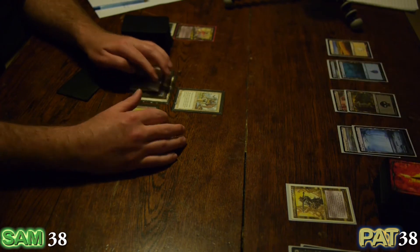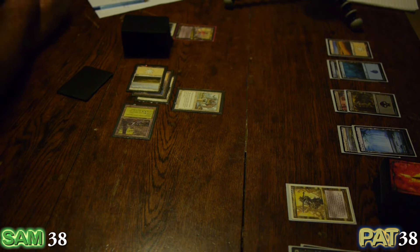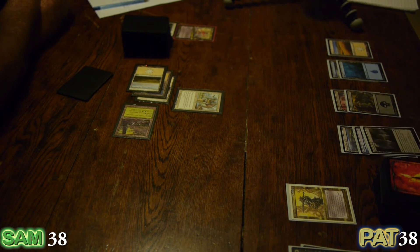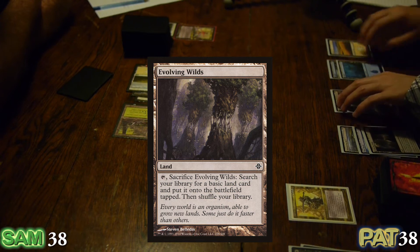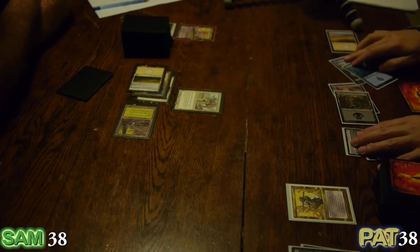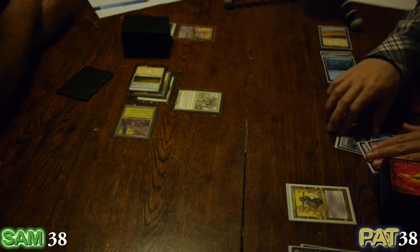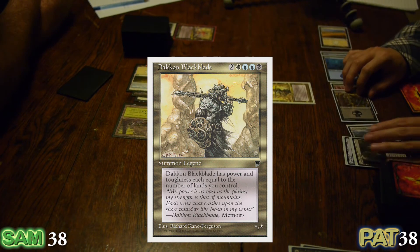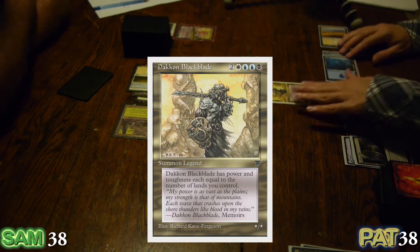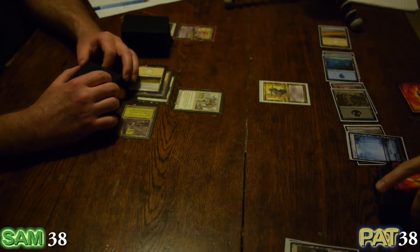There is a creature with protection from everything — I think I've seen you churn out Progenitus one or two times in our battles. I'm going to play down my Evolving Wilds. I'm going to pay six mana and bring out my Commander — he's a creature in and of himself. He's not going to get through Isha too easily, but I'll sack this Evolving Wilds and pass to you.